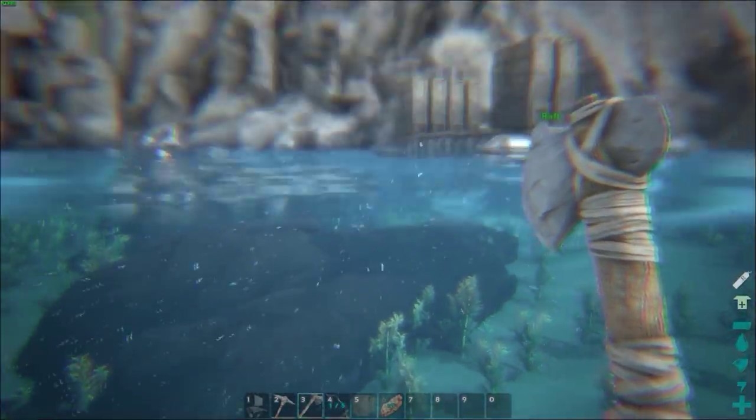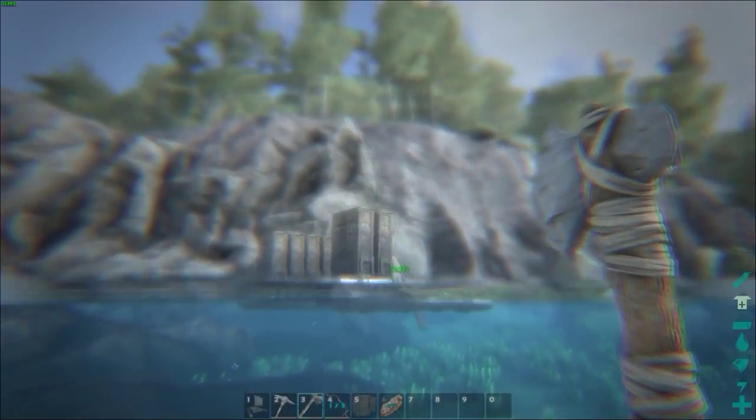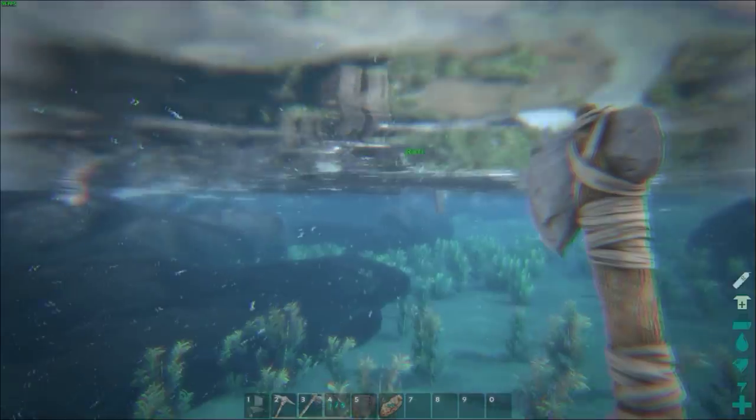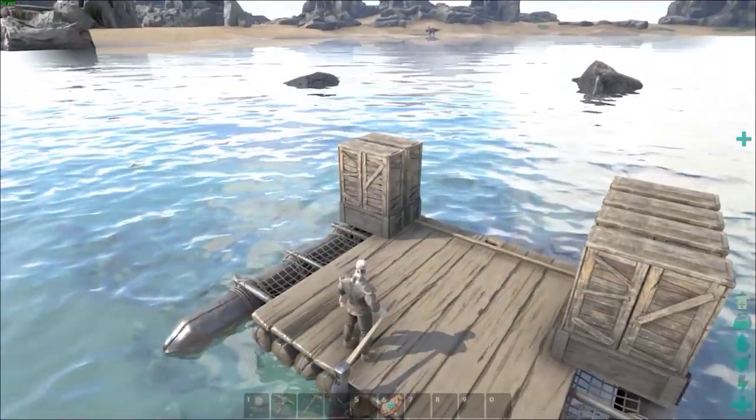Alright, so this spot right here. Okay, what have we got? I kind of want to be a little bit close to... yeah, right in here I think. Uh-oh — I don't have a spear. No, no, no — alright, so that's not going to be a problem.